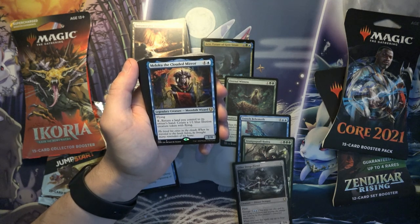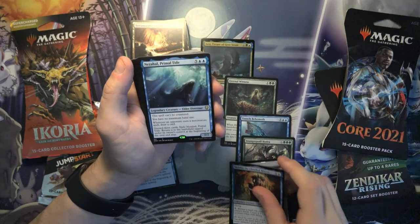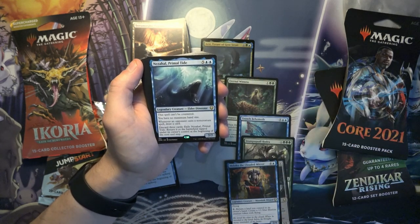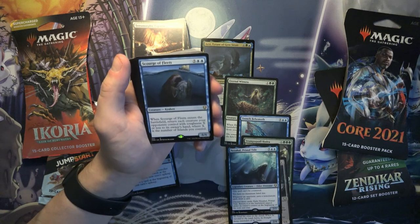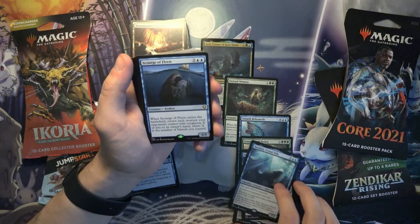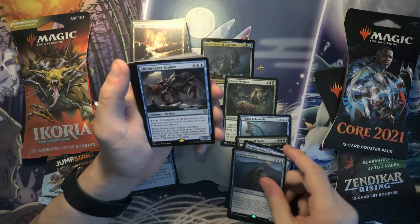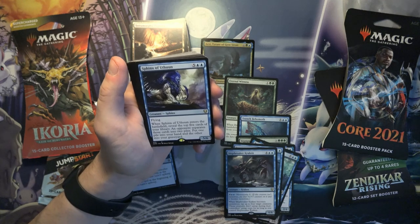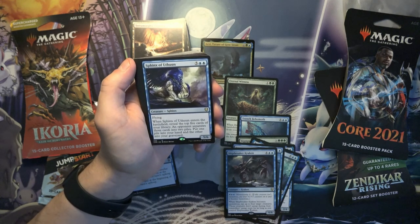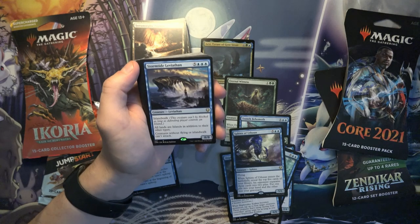Meloku the Clouded Mirror — looks like a card from Kamigawa but I don't think it's a new one. And Nezahal the Primal Tide from Rivals of Ixalan, one of the Elder Dinosaur Legends — pretty cool card. Another Kraken. Yeah, a lot of dinosaurs, Leviathans, Krakens. Scourge of the Fleet: when it enters the battlefield, return each creature your opponent controls with toughness X or less to its owner's hand, where X is the number of lands you control. Another Kraken with monstrosity. Sphinx of Uthuun — I think this was in a core set a while back. Stormtide Leviathan, I've seen this before, it's always been somewhat of a bulk rare.